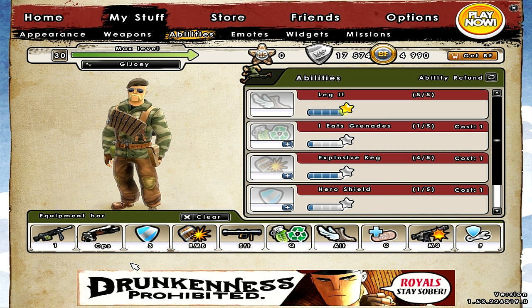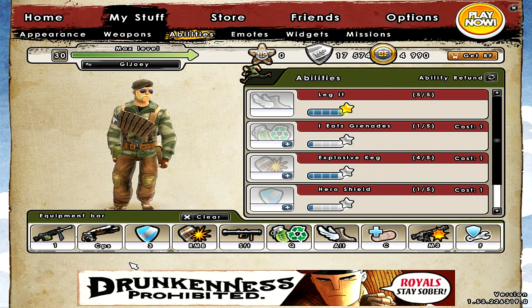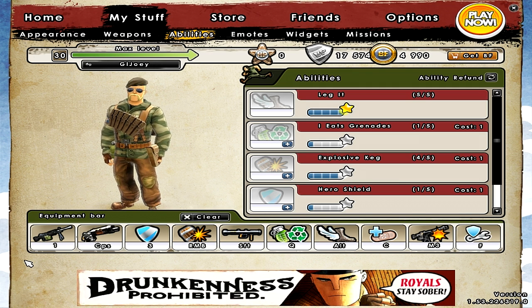My shield is on 3. Technically it probably shouldn't be the best button for shield, but I just use it all the time and I don't really have other buttons to change it with. I don't really have any problems with it either, and 3 is still pretty easy to click.